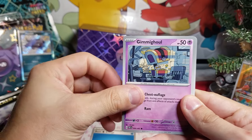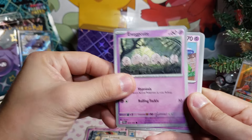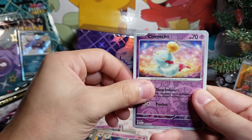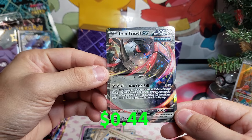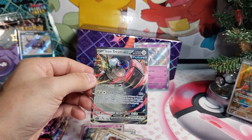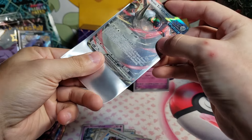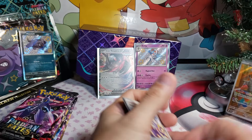I see some little shines on the side — an energy. We got Gimmighoul, shout out! We got a little chunk, we got Meowth on the deck, eggs, Rotom — my homegirl. We got Kilowattrel again, and Iron Treads — look at that! We're starting to pull a little bit. I like that a lot. Hopefully we can get our value back — I am crossing fingers.